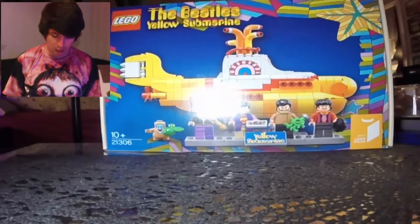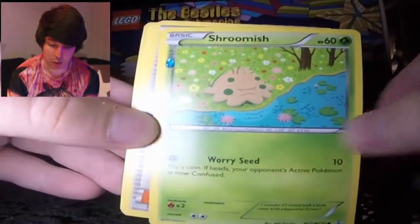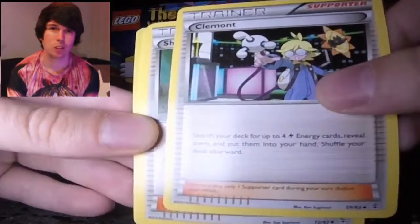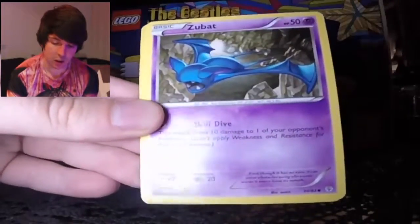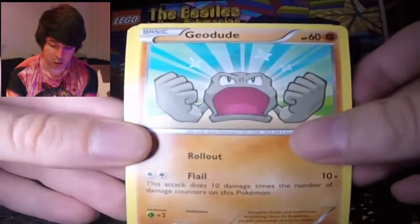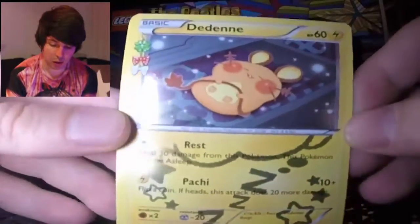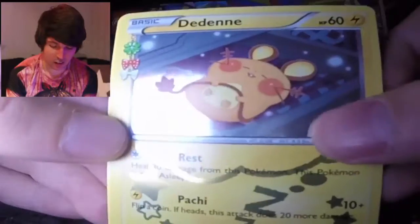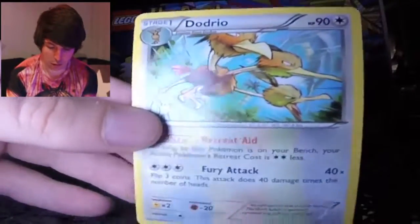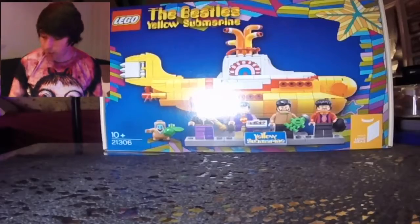One, two, three from the back. Shroomish - is that the Japanese one because it has the symbol there? Trainer card, trainer card, energy, Tangela, Zubat, Geodude, reverse, special energy, and then... oh! That's actually pretty cool - I haven't got this card before. And then the last one is... for fuck's sake. Dugtrio. I have that from before - I pulled that in the last pack too. Maybe I'm done with that then.